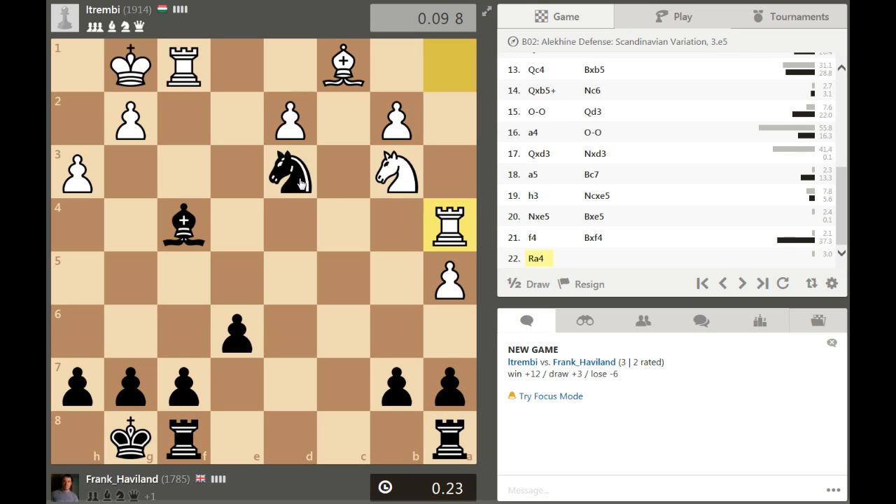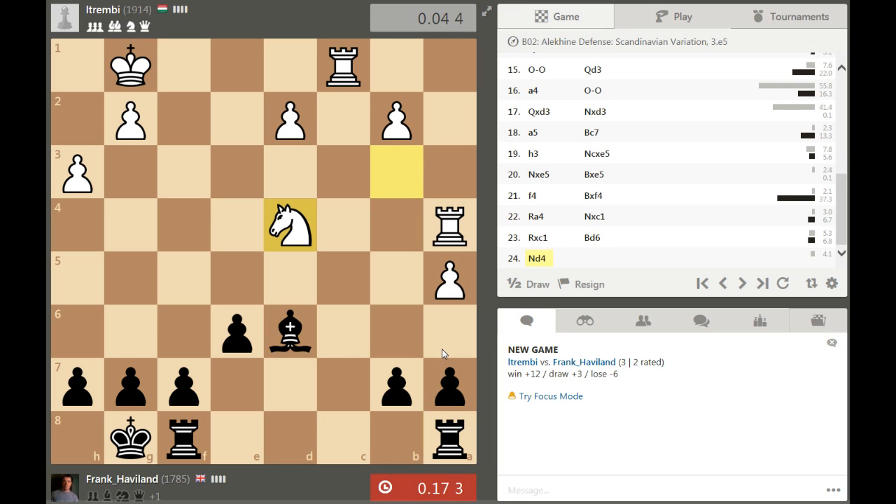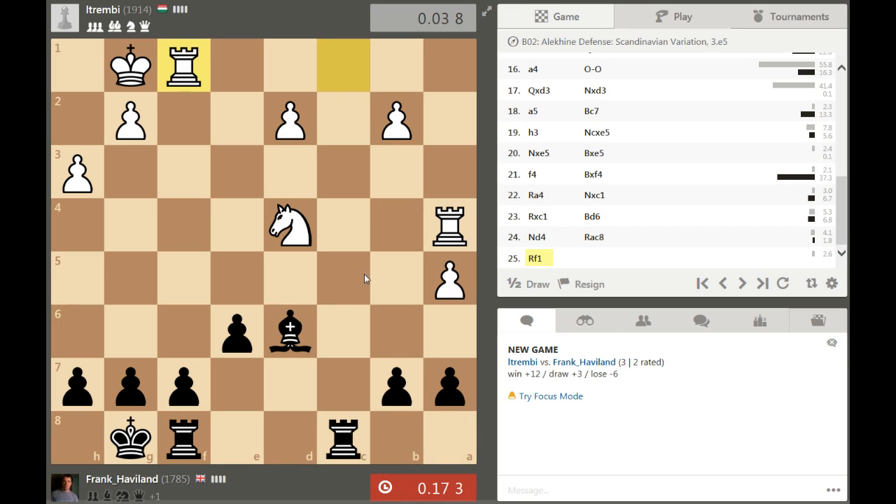Let's just try and keep things simple here, knight takes a knight. If knight takes, I've got bishop takes. I've got the bishop - I'm low on time as well, that's not good. Let's try and get a rook over here. He's managing to pin this piece, king moves.